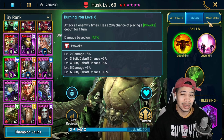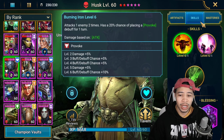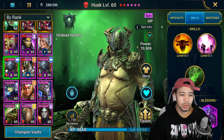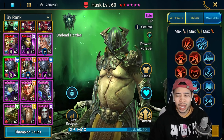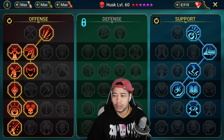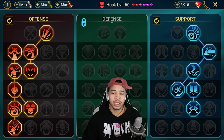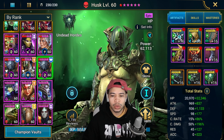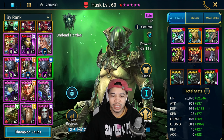That provoke on the A1 comes in handy a ton in the Doom Tower secret rooms. Husk is going to be used in multiple rooms, Royal Guard in multiple rooms, and Yugo as well. Husk's masteries go down into War Master and the support tree just to get some extra accuracy. The second Husk is just a faster Husk in mixed sets with a speed set: 53k HP, 275 speed, 246 crit damage, 323 accuracy.